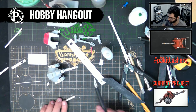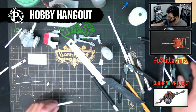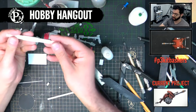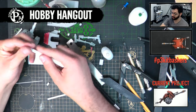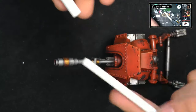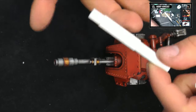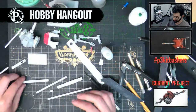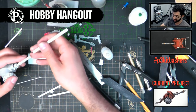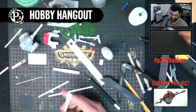The nice thing about styrene tube when you buy it from the hobby store is they sell it so it actually intentionally telescopes onto each other. They'll sometimes sell packs with a variety of different sizes so you can make these telescoping pieces. That's absolutely fantastic for gun barrels - I can add a detail like this right on top of it, make it look cool, and it's super easy.